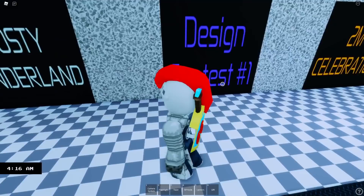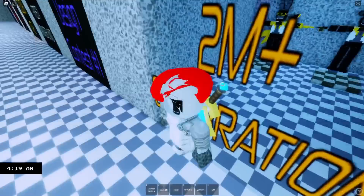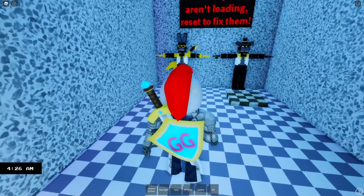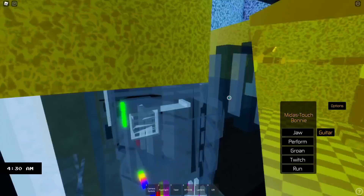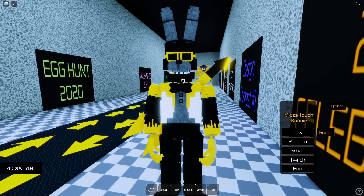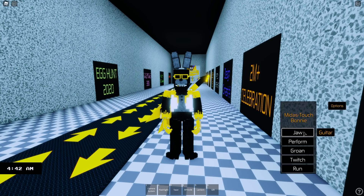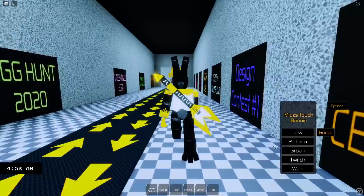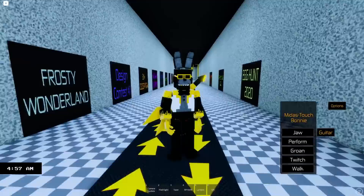So let's go ahead and reset and check out our rewards for getting these badges. Here's the 2 Million Celebration right here. Here's our reward — we get the Midas Touch Bonnie. Midas Touch because everything he touches is gold — he's got gold hands. Look at his hands. Gold hands, very nice. I like his one gold tooth as well — very nice touch. So there is Midas Touch Bonnie. We have a jaw, a perform, great animation as usual, a groan, a twitch, his guitar, and a run as well. There is Midas Touch Bonnie.